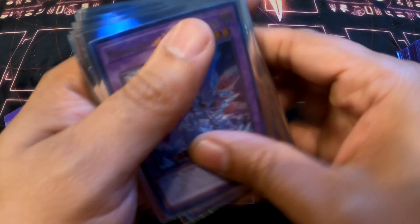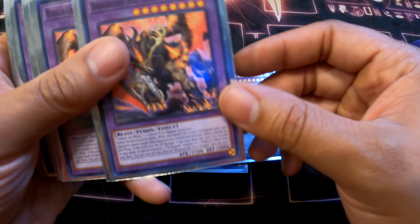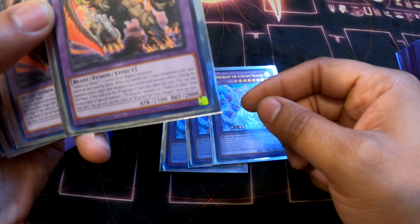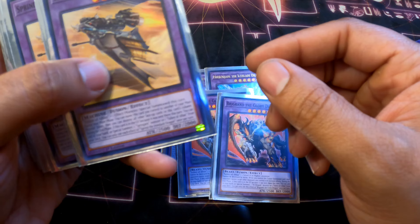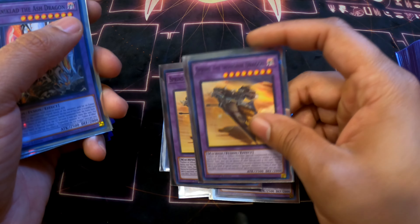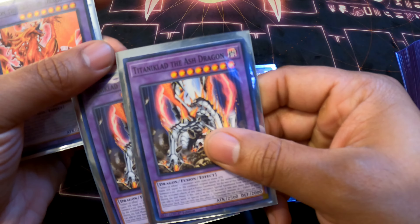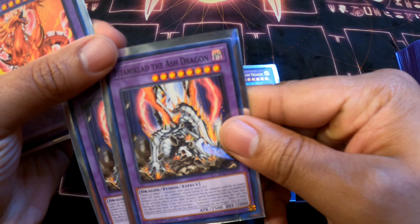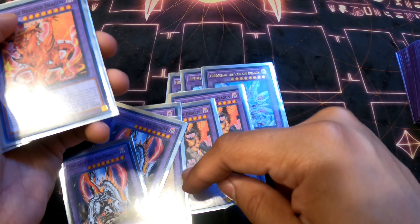The extra deck is pretty standard. Three Mirrorjade — super busted, really good card. Two Bystial Gregoria because she has an effect where if she's in the graveyard you can special summon or add a Bystial monster to your hand — really good for searching. I never used Irendell as he never came up, but in longer games he probably would. Tentacle Ad — same thing, he can search out a Bystial monster from the graveyard or fallen zone.